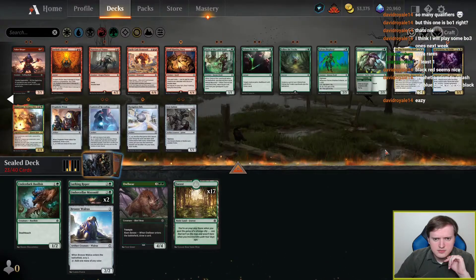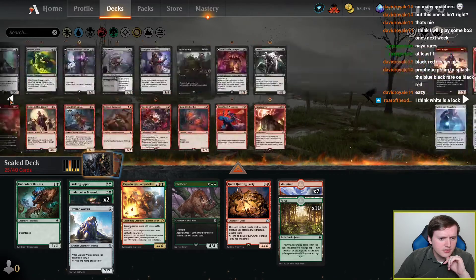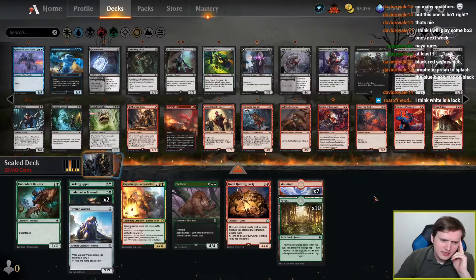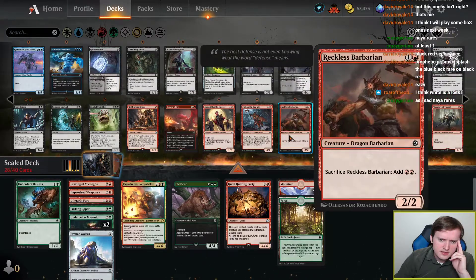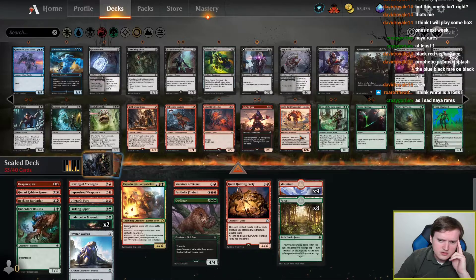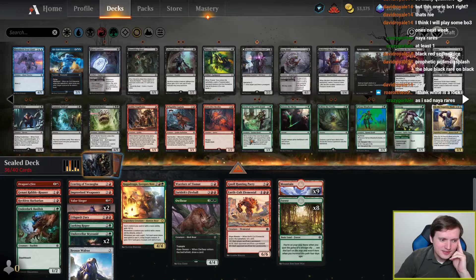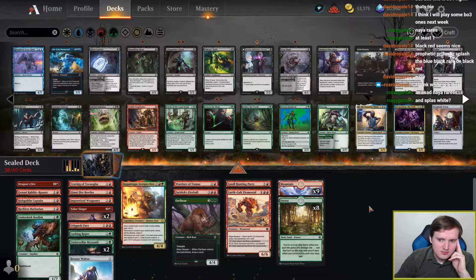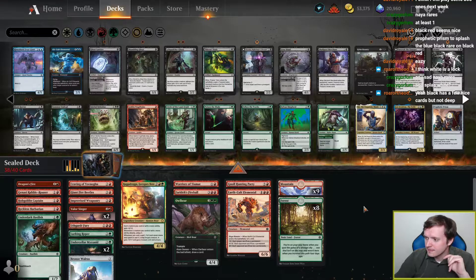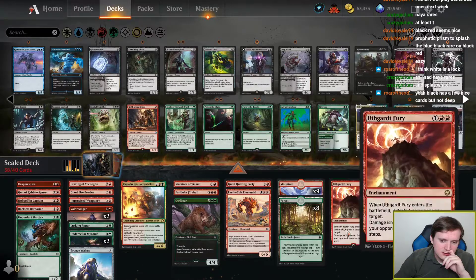Green looks something like this. In red we would want to splash Ragadraga, Gnoll Hunting Party. Uthgard Fury is hard to splash. I guess Reckless Barbarian actually works with Ragadraga. I mean, I could just do green-red. So that's one option. I cannot just do green-red — I just don't have enough playables. I'm hyper scraping the bottom of the barrel if I just do green-red.